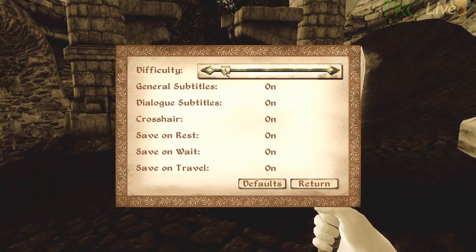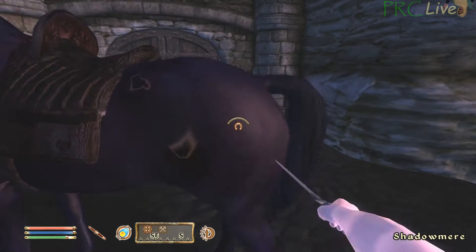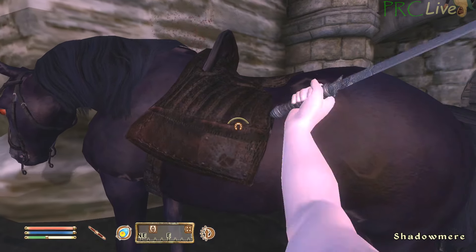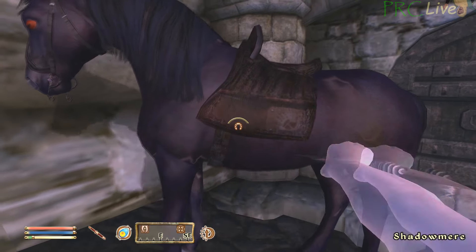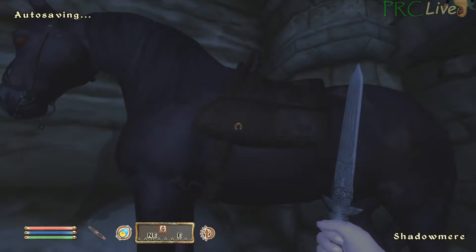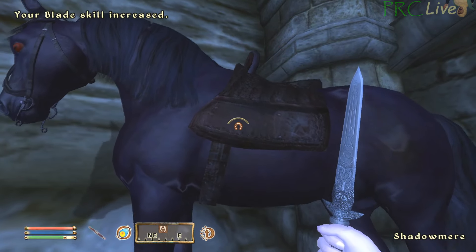Setting difficulty to hardest gives Shadowmere a lot of health. Shadowmere does not aggro you when you attack him, so all you have to do is equip the dagger and hold block while attacking to farm hits off of him repeatedly, then repair your dagger when it breaks. Holding block while attacking cuts the attack animation off, making it slightly faster. If you're low on repair hammers, you can dupe them with scroll stacks. When Shadowmere's health gets low, wait an hour to reset his health. Note that the skill increase message does not appear while actively farming — you need to stop attacking for several seconds before it appears.